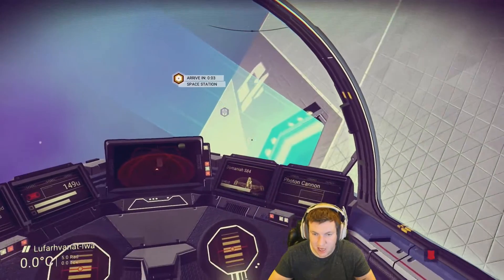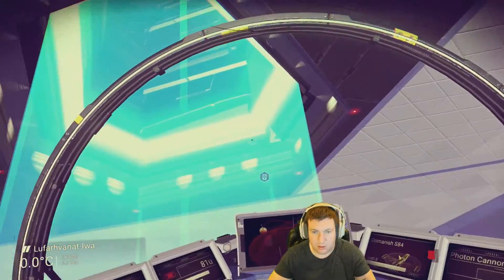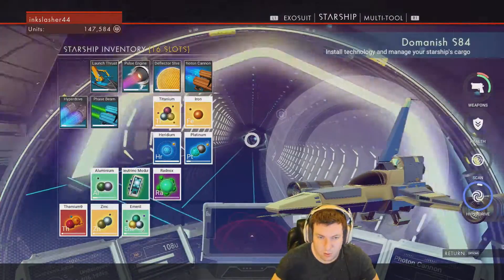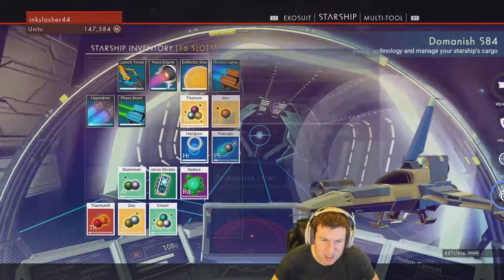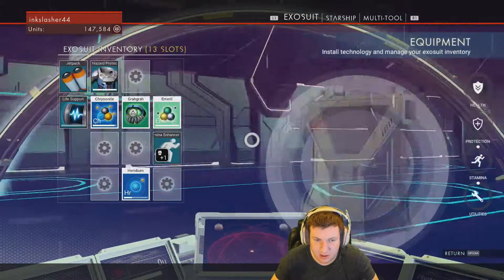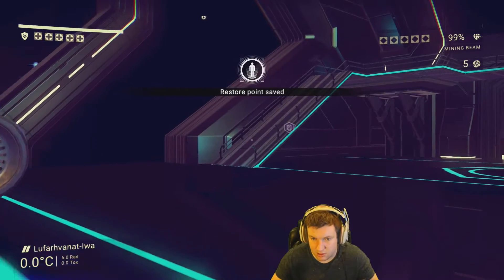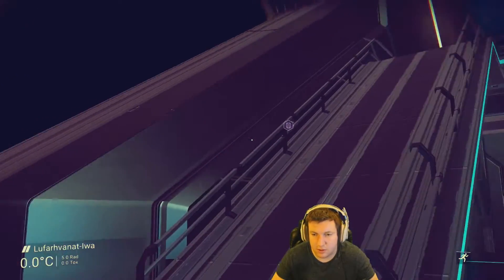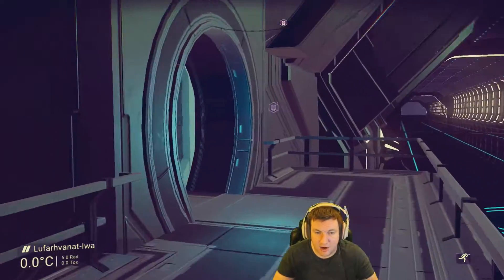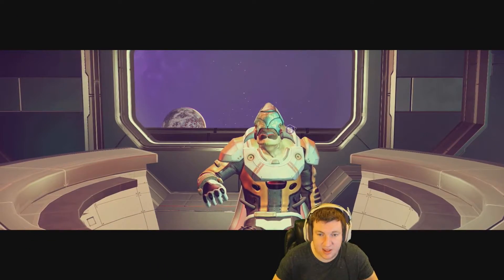Alright space station, show me what I'm doing here. And we're in. We have a lot to sell, though I want to keep the heridium because we need that. We can sell this pretty easily. Maybe we'll get something from the guy in here. I keep forgetting the run button is the right stick and not the left - I'm constantly holding down the left stick like I'm playing CoD. The right stick is run. So here's our bro, maybe we can say the right thing this time.